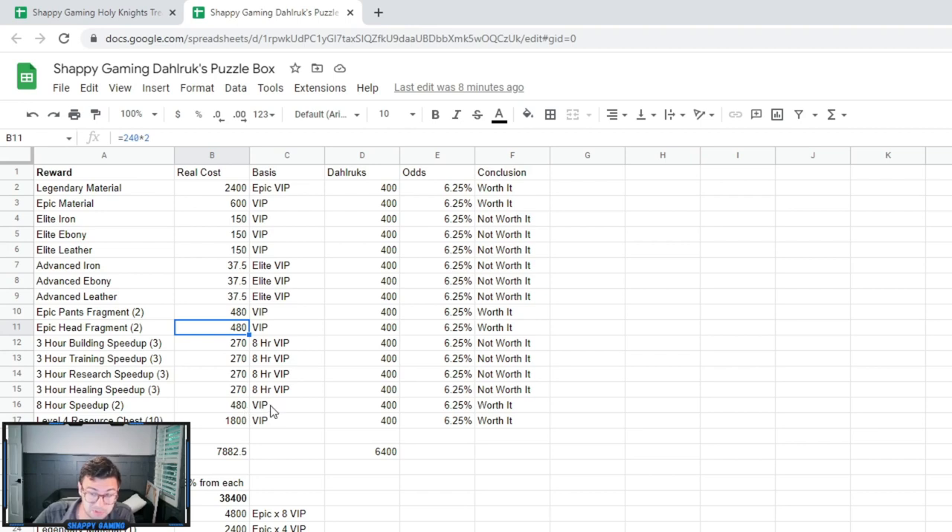We also have the eight-hour speed ups, which technically are worth it. The cost in the VIP store is 480 for two of those, and in Dalruk's it's 400. But your odds are really not there for you — you've got six rewards out of 16 that are actually any good. If the last one is resources, I don't know if you guys really see that as worth it. Here's the total reward value versus the total cost for Dalruk's. If you get completely unlucky, bear in mind this includes a 2,400 cost for legendary materials and an 1,800 cost for resources — and typically you're not going to be buying resources.